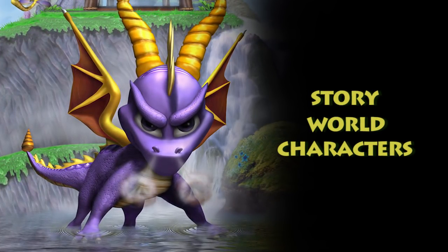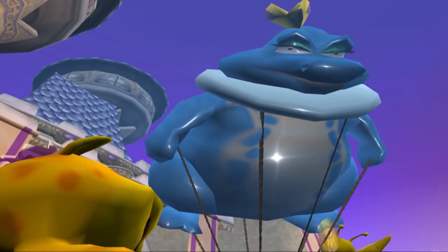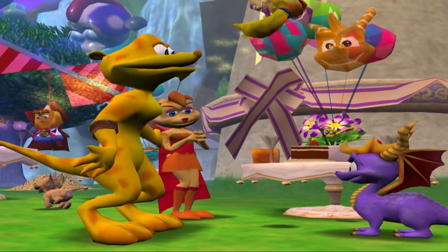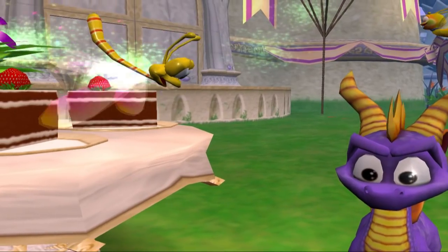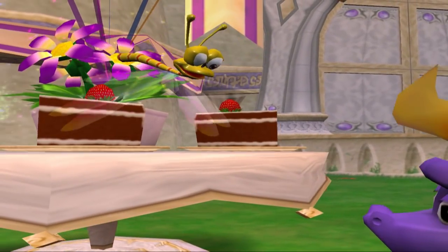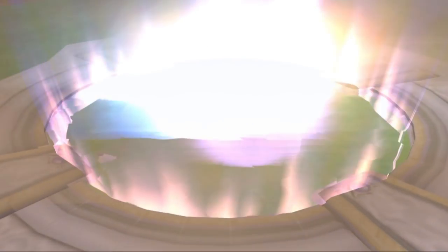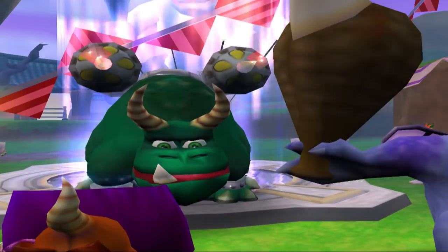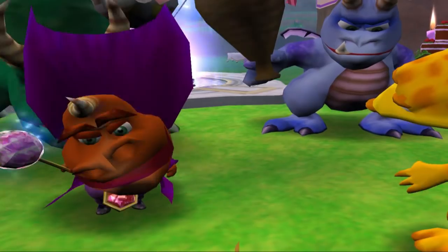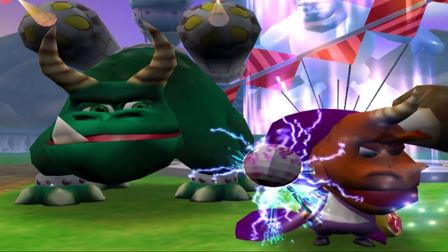The story of Enter the Dragonfly begins shortly after Year of the Dragon. A party is being held to celebrate the giving of dragonflies to the baby dragons rescued in the previous game. Spyro, Sparks, Hunter, Bianca and a number of baby dragons and dragonflies are in attendance, when suddenly a crack of lightning hits the ground and a portal appears. Out comes none other than Ripto, the antagonist of Spyro 2. He's even brought his minions, Crush and Gulp. After a little speech, Ripto wastes no time in poofing away all the dragonflies, including Sparks.